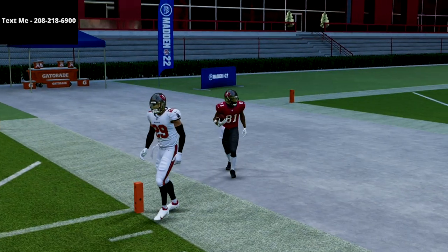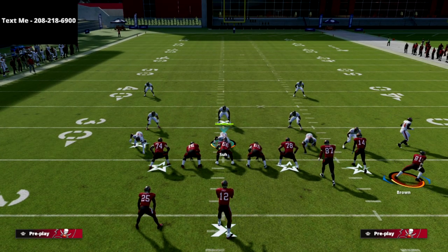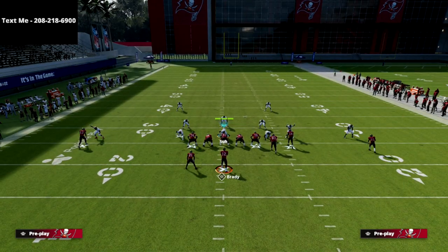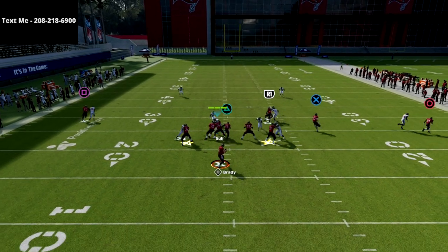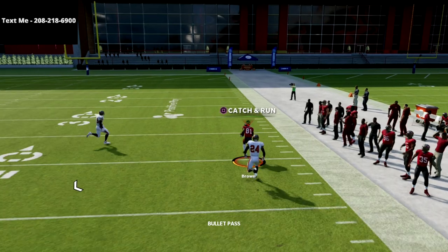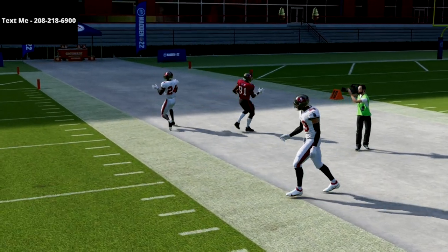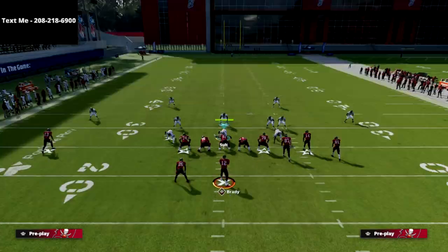It doesn't matter what formation they're in — they can be in 3-3-5, 3-3-5 wide, dime, 1-4-6 — it does not matter. If they try to run cover two man on you in this game, you are going to throw a touchdown every single time. As you can see, this route is absolutely insane. I would really encourage you to check out this ebook.